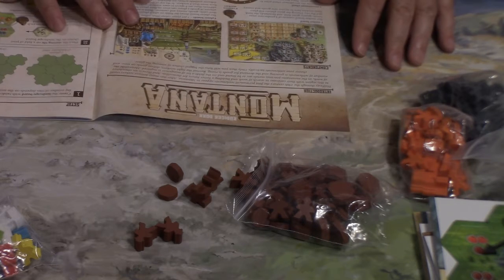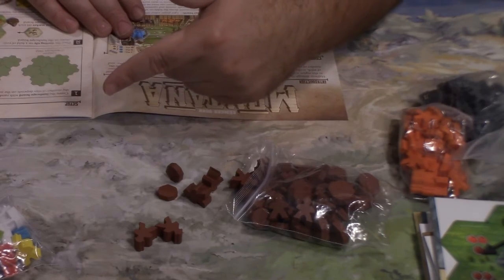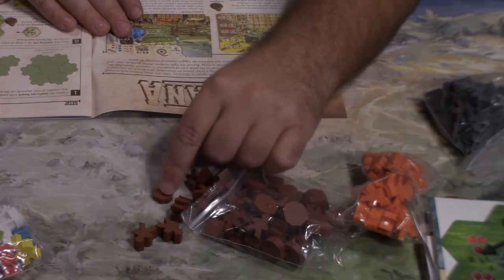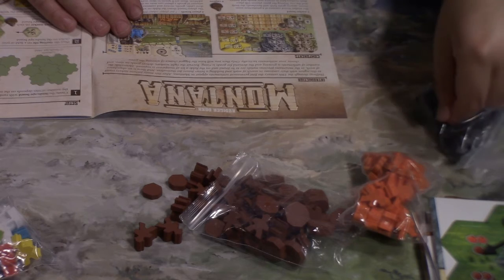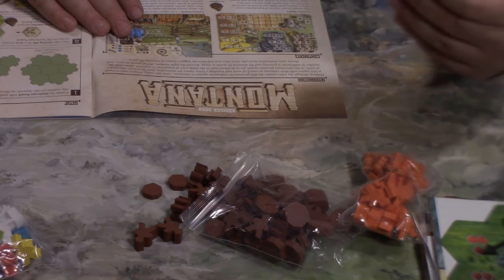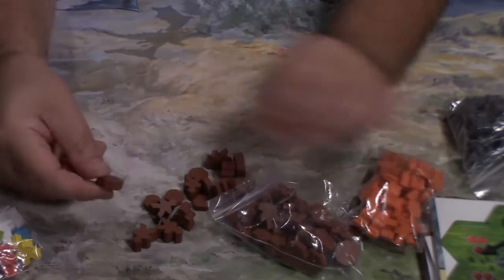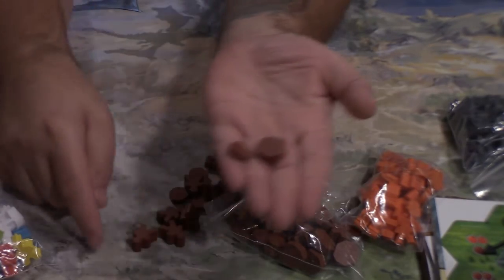It comes with 120 goods: 24 grains — so I'm guessing the leaf was a grain — 24 pumpkins, 36 copper, and 36 stone which is the black pieces. There should be some big ones in there as well — yep, some big copper too. So here is the larger copper versus the smaller copper so you can see the size difference, along with the worker.